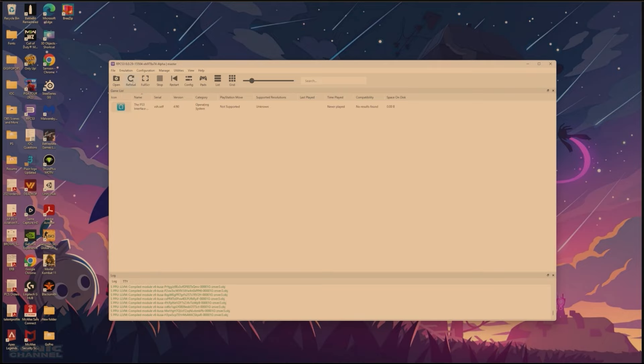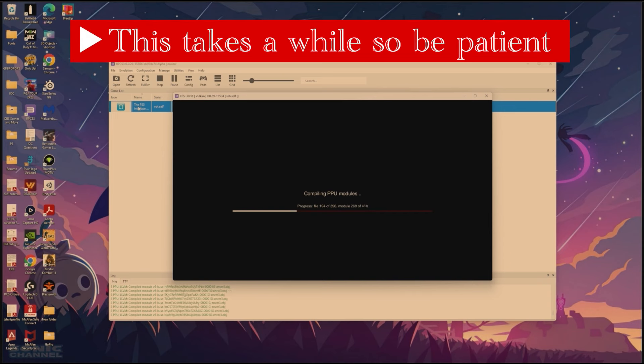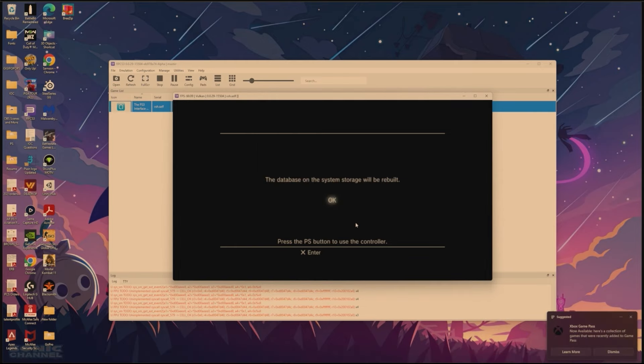Now that it's done, click Refresh and then our PS3 interface is there. We're just going to open that up so we can finish installing everything we need. Once it's all done, you'll see in the log at the bottom it's still doing a bunch of stuff, but that's all good.